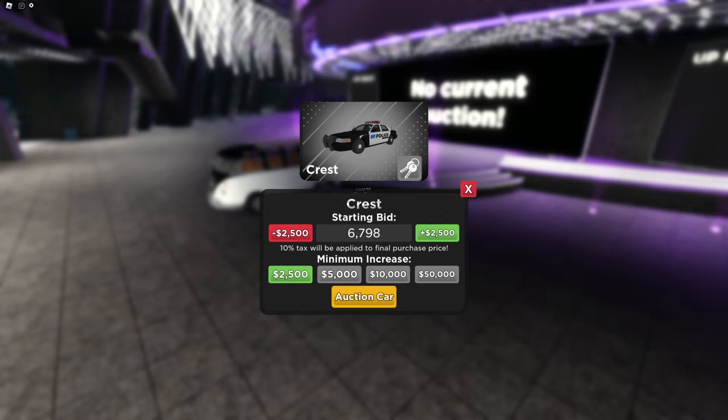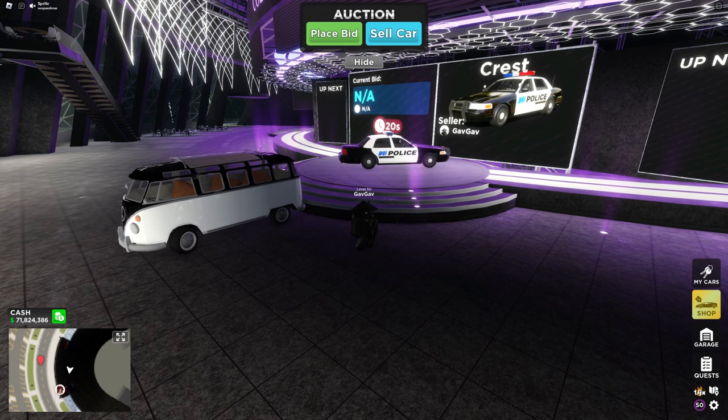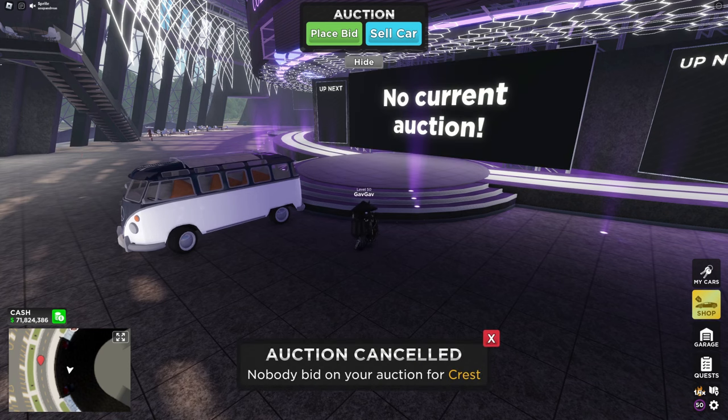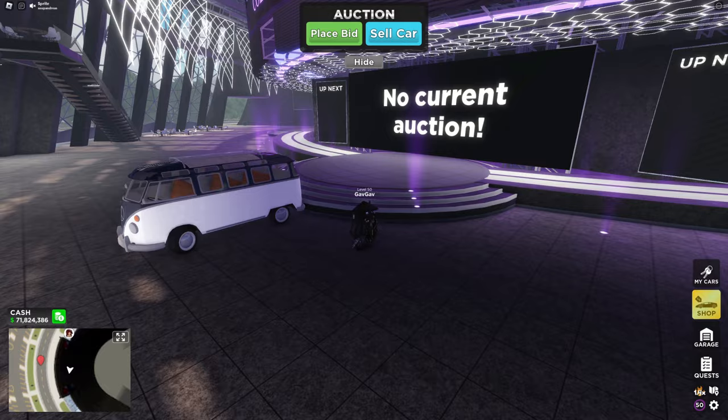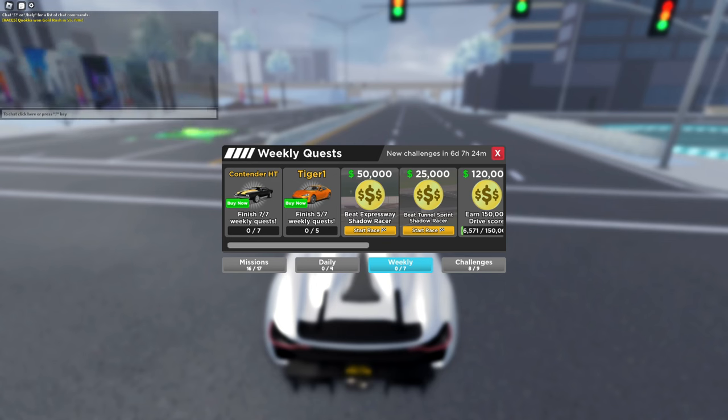The last thing I want to show: if you auction off a car and it doesn't get any bids, this is what it looks like — basically the exact same screen. Then if you head into your garage, you can see the car is still there. With this update they also added new weekly quests, starting with a new car which is the Contender HT, and the Tiger One is back again.